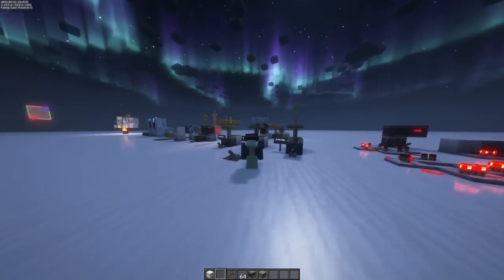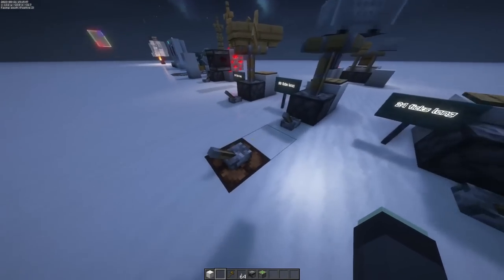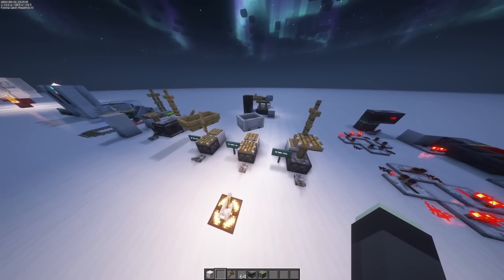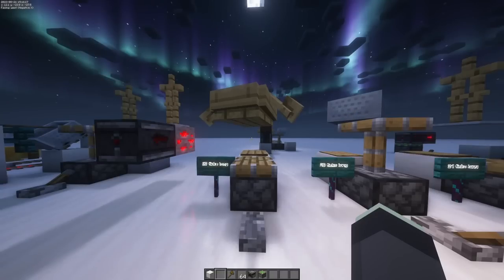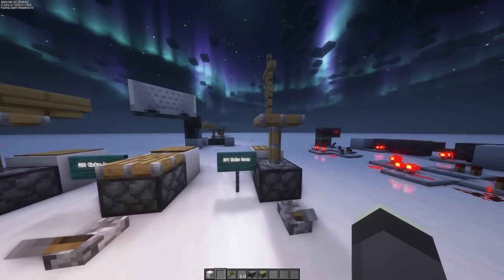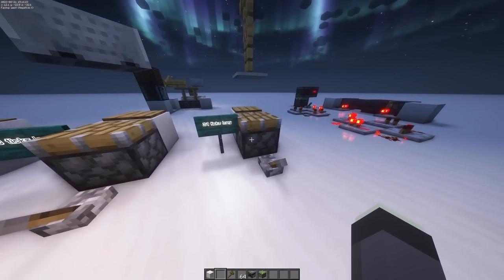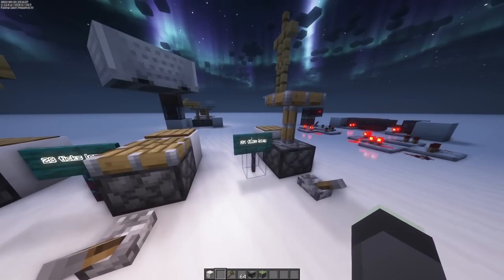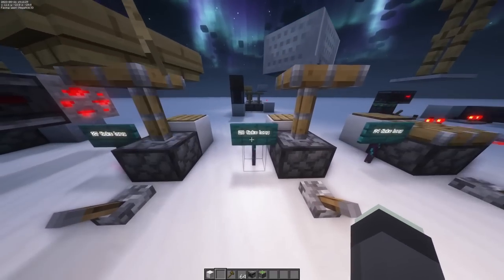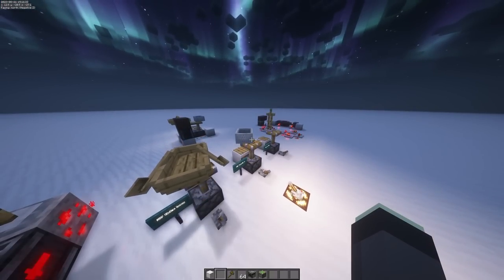To start out simple, let's talk about these things that I'm just going to call gravity clocks because I really have no idea what else to call them. Basically, just putting an entity above a piston and a pressure plate creates a sort of clock. What's interesting is that each of these entities takes a different amount of time to fall and hit the pressure plate again, meaning there's actually some level of modularity reminiscent of the previous clocks, where you can go from 24 ticks to 28 ticks to 27 ticks, but it's still an incredibly stupid way of keeping time.